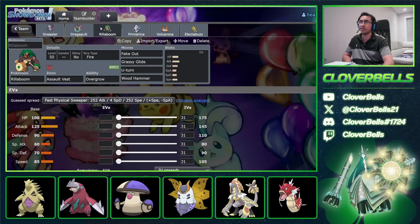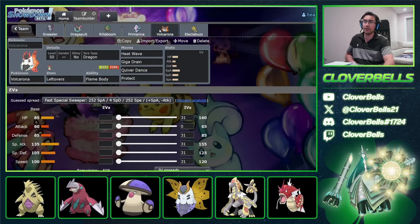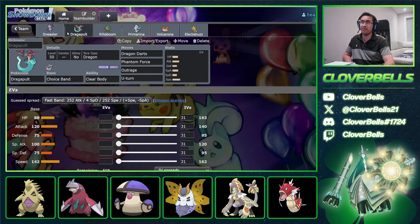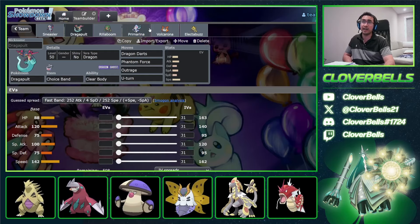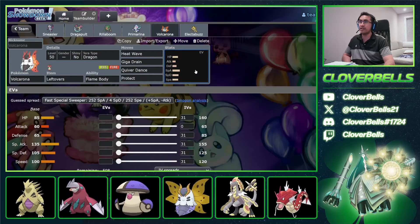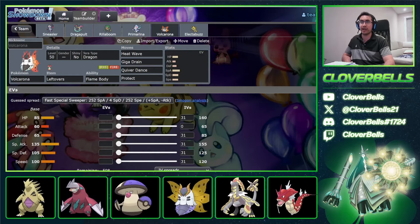So this is the squad: double Fake Out with Sneasler and Rillaboom, Redirection from Electabuzz, and Volcarona can potentially just sweep in the endgame. Dragapult comes in alongside Sneasler — both really fast, doing tons of chip damage early. This way we can get to that endgame scenario. Let's go ahead and do some EV spreads and try out the team.